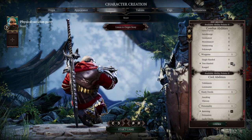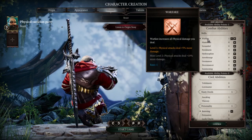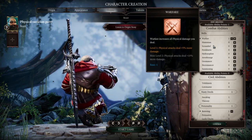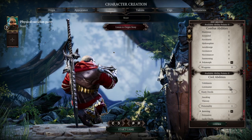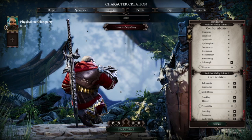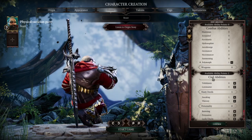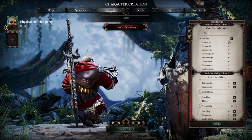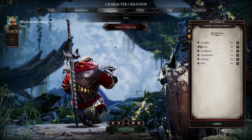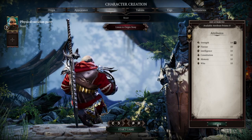In terms of abilities, from the very beginning I like to go one point into Warfare and one point into Polymorph. Civil abilities you can choose as you will — I won't cover that in this video. Polymorph gives us an additional attribute point, so we start the game off with 14 Strength.